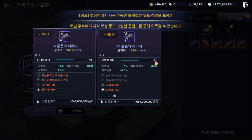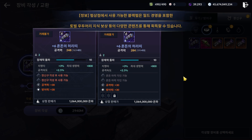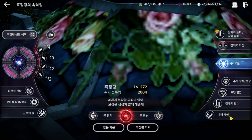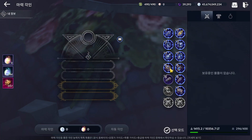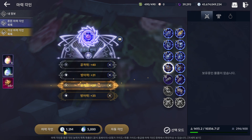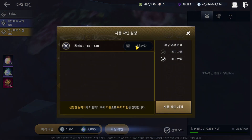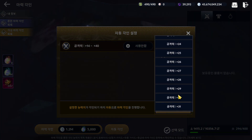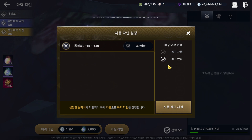After we upgrade, can we still enchant? No need to worry — even after you already upgrade to chaos accessory, you can still enchant all stats. We call it awaken stat. It still costs the same material, and you can restore access. Everything is the same — no need to worry about it.